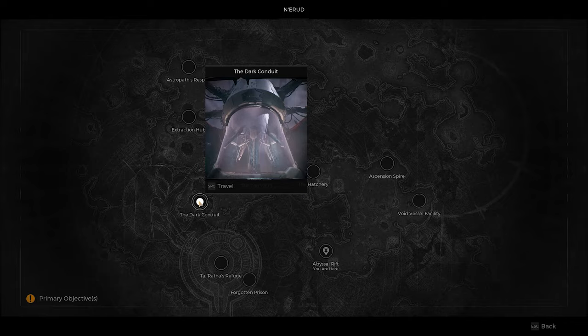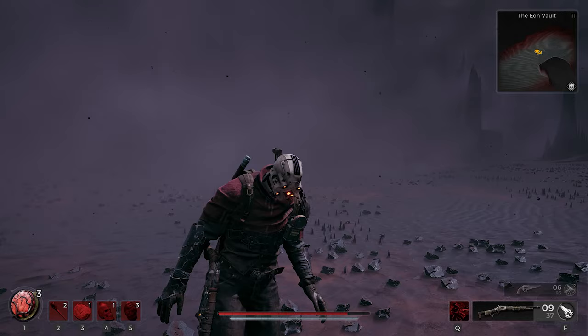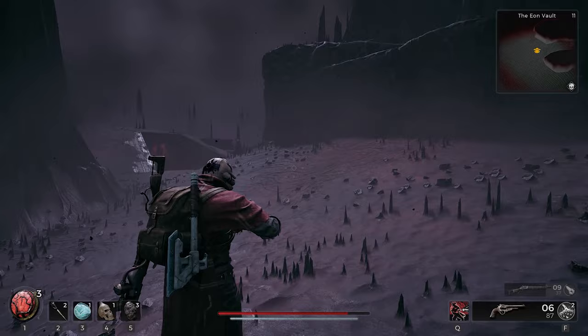Space pods, you ask? Have you just wandered around the world and stumbled upon these little space pods? Well, if you activate them, a spaceship will fly down and pick it up. I found about a total of four of these — I could have sworn I had five, but I think it's four. But if you found five or any other ones, let us know down in the comments. So far I only found four.